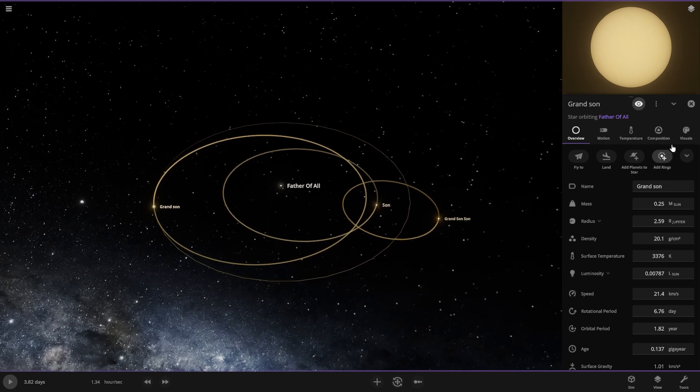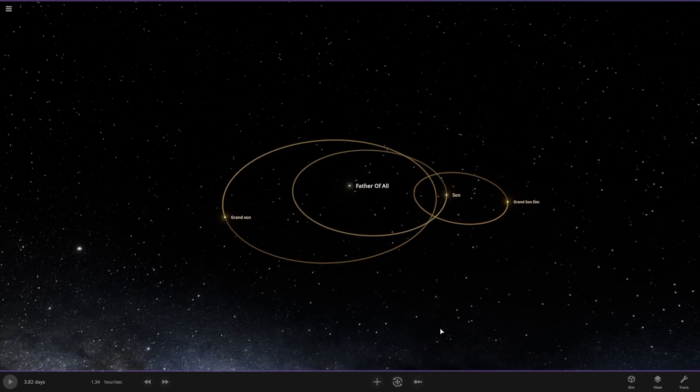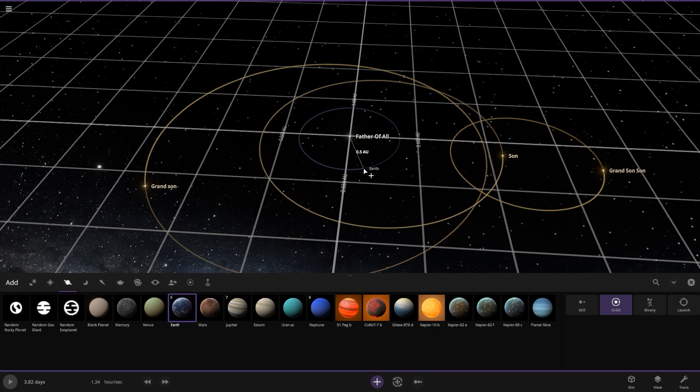Now we have to add all of our planets here. So I'm going to start with the earth — just a simple earth. I'll put it at about half an astronomical unit — 0.3 to 0.5 astronomical units. I'm going to put the earth at the same distance.